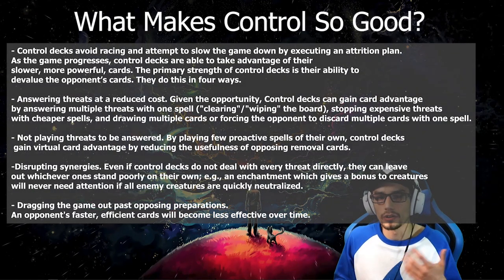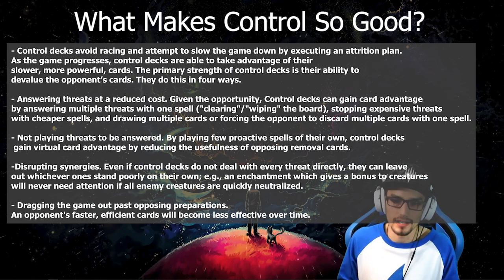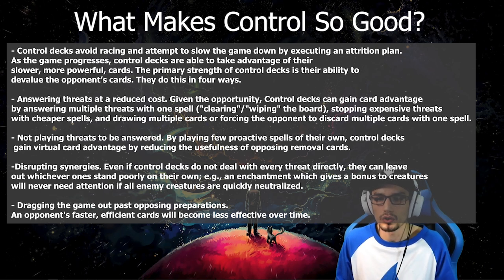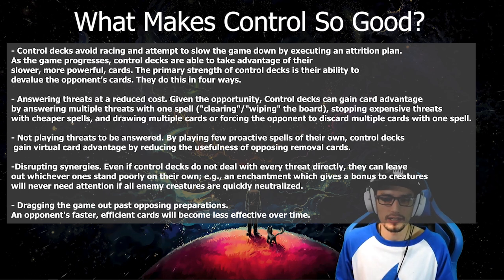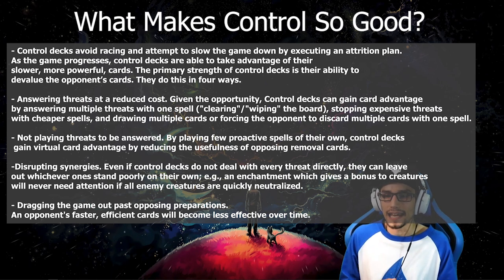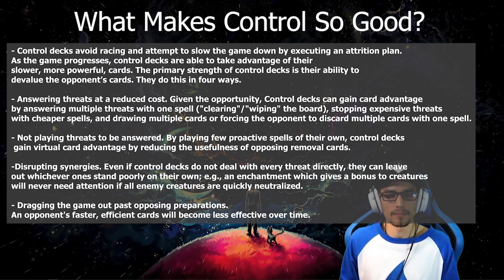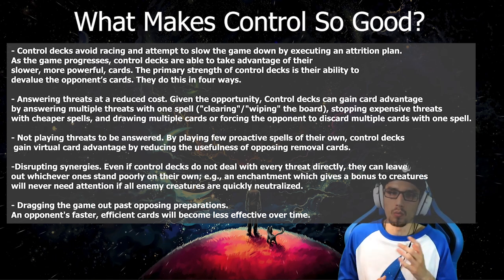What makes control decks so good? Control decks avoid racing and attempt to slow the game down by executing an attrition plan. As the game progresses, control decks are able to take advantage of their more expensive, more powerful cards. The primary strength of control decks is the ability to devalue your opponent's cards. They can do this in four separate ways. The first is answering threats at a reduced cost — control decks can gain card advantage by answering multiple threats with just one spell, known as clearing or wiping the board. This includes stopping expensive threats with cheaper spells and drawing multiple cards, or forcing the opponent to discard multiple cards with one single spell.